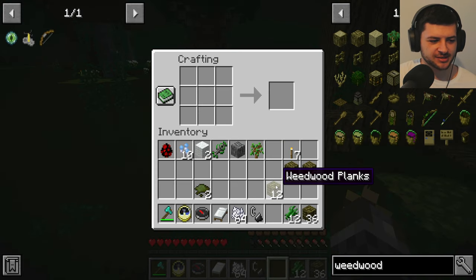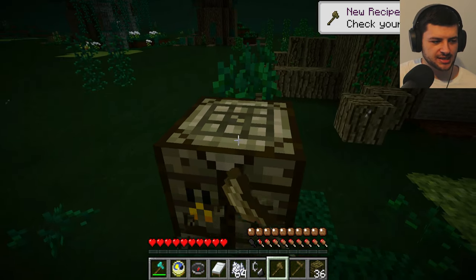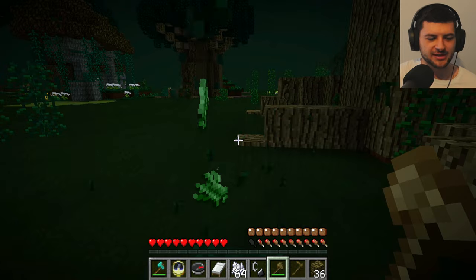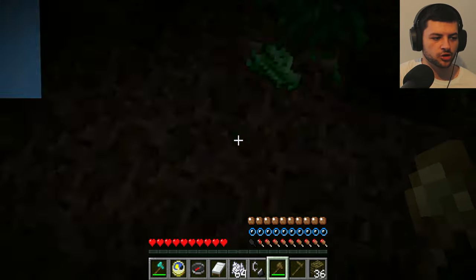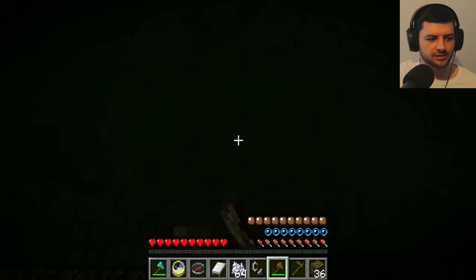It can be quite confusing because weedwood has very similar materials for every type of block you can create from it - planks and logs can be confusing in your inventory. We can create the sticks we need and use these to create tools. It's pretty self-explanatory - we can make an axe, a pickaxe, the most basic things, and also a weapon. Even though these tools are pretty bad and fairly inefficient, they actually do work and don't have the annoying mining fatigue effect from vanilla overworld tools.